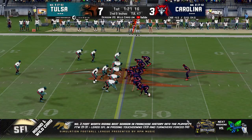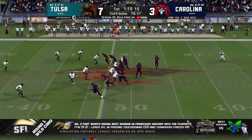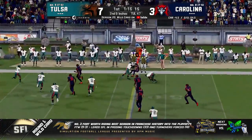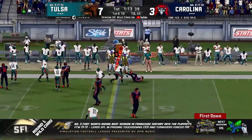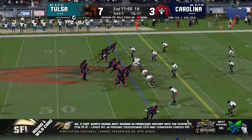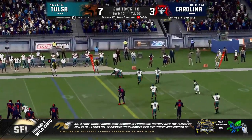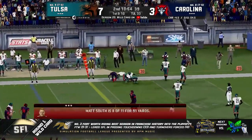Heavy set formation here out of the single back. Tulsa trying to bring the heat — they're going to try to do that screen, and it's — oh, look at McBride there. He was able to break the tackle but got hit hard. South drops back, looking for the out route, finds his target. That's going to be a first down out to the 33.